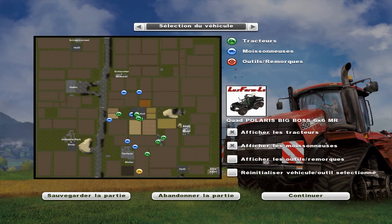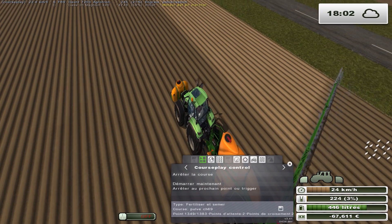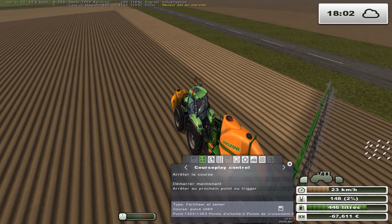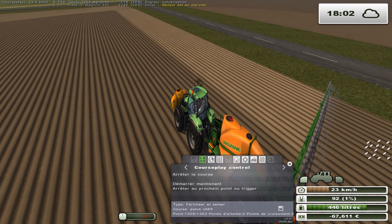Donc, je prépare le 156. Comme ça, ça sera fait. Et après, on pourra aller rechercher l'Octane. Petite ellipse, parce que sinon ça va aller. Allez, à tout de suite.